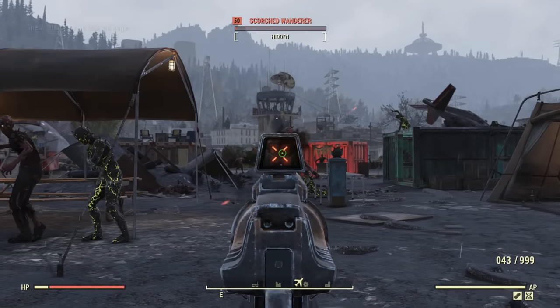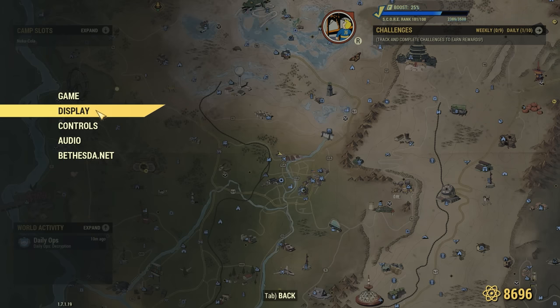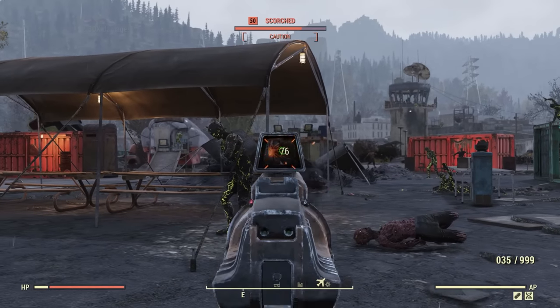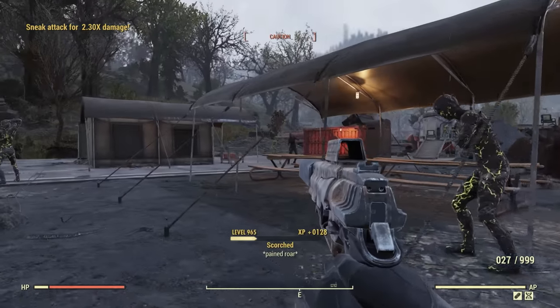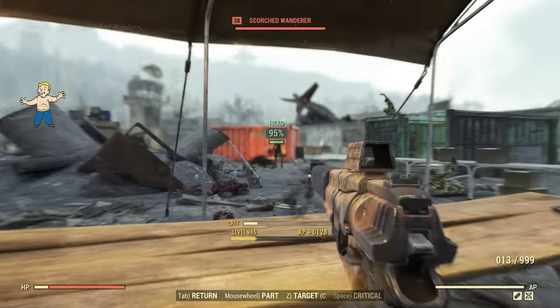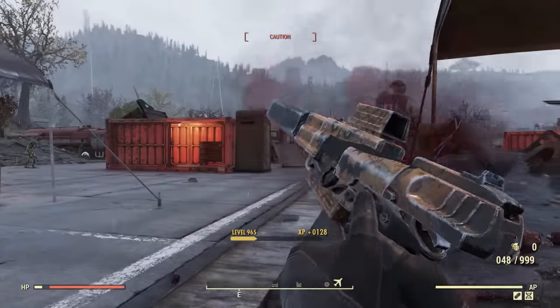This next one is a setting I highly recommend turning on — show damage numbers. You will find the setting under display all the way at the bottom, and turning it on will allow you to see just how much damage you are doing. It's great for testing and seeing the damage output from different legendary effects and how different weapon mods and certain perk cards can change your damage. I almost always have this setting on — it's pretty useful.